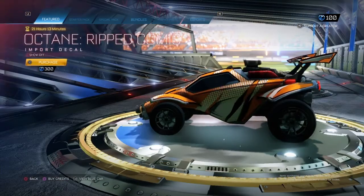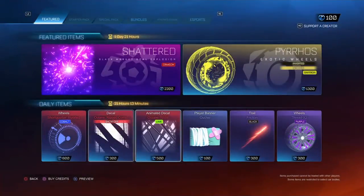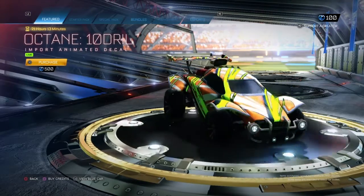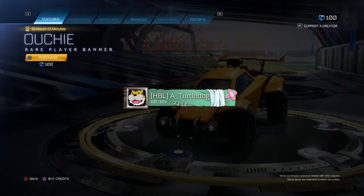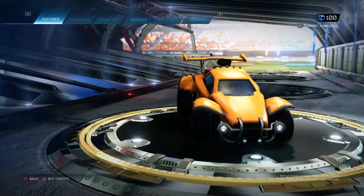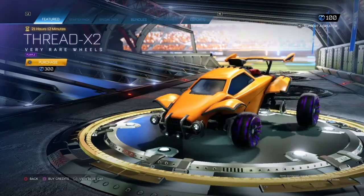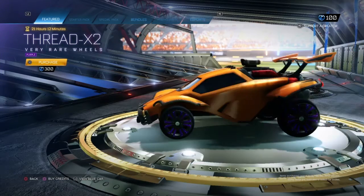Octane Ripped Comet — I actually really like how clean this one is. Octane Tendril Lime. And Ouchy Player Battle. And Black Fiction. The last we have is Thread X2 Purple colour.